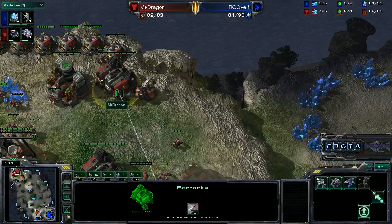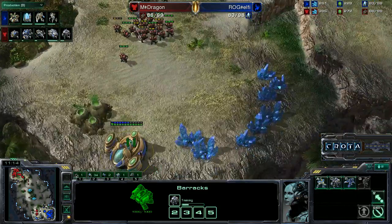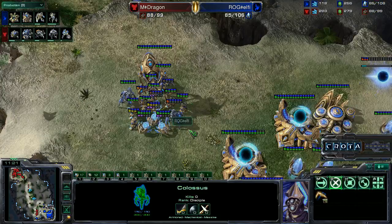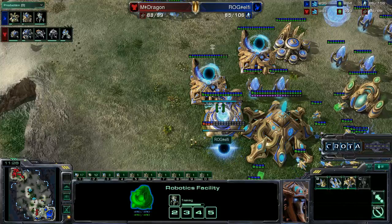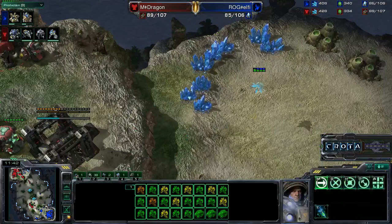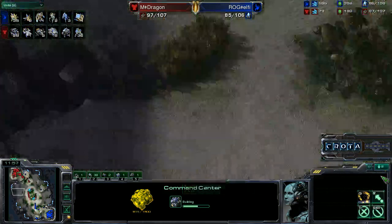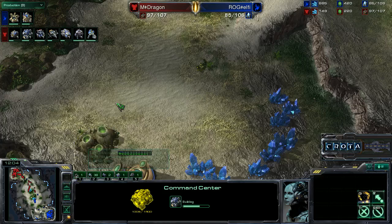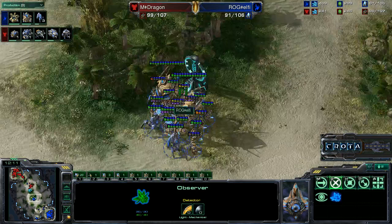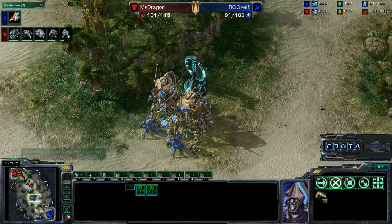Dragon makes a tactical retreat. He did deal some damage but I'm not sure that was the right call. Dragon currently has five Siege Tanks trying to hold the low ground. One Assimilator will get taken down here, buying time for a new Colossus to be trained and possibly a third. He didn't take down the Robotics Facility, which weakens the case for that retreat. He is now building a new Command Center inside his base but has no weapons upgrades. Harvester count is 35 probes to 28 SCVs.